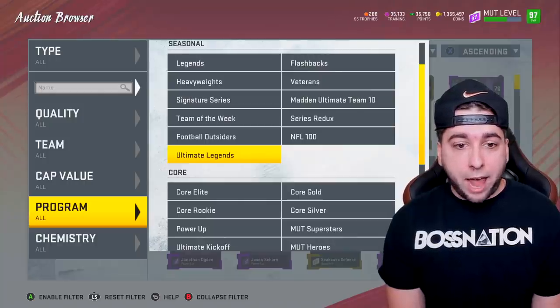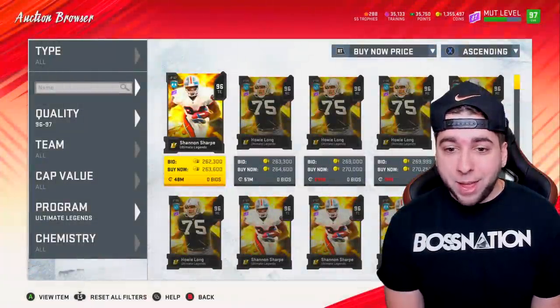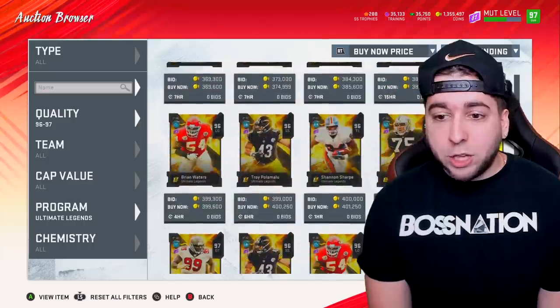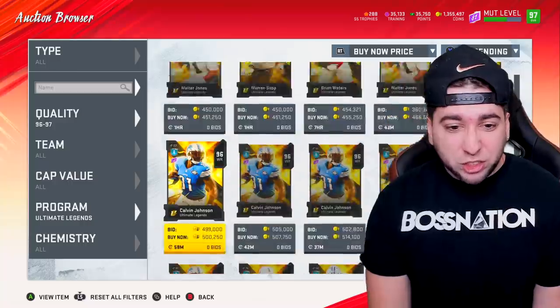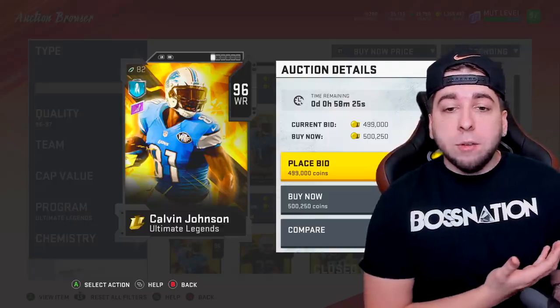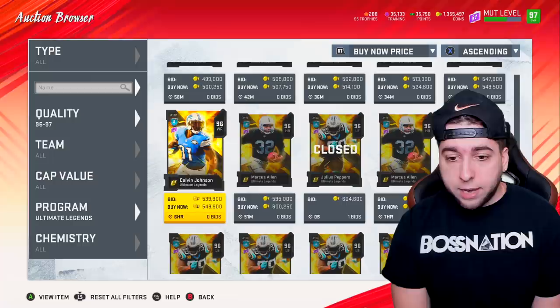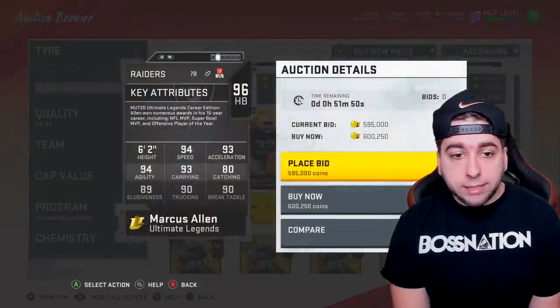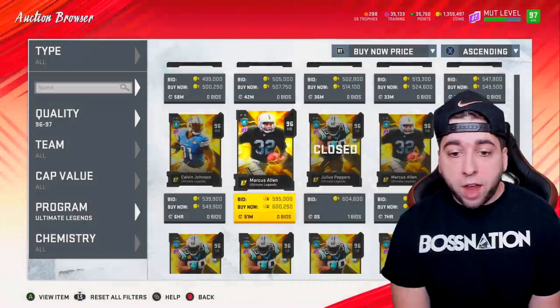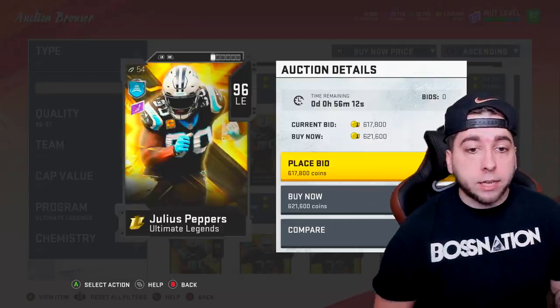There it is — the Ultimate Legends tab. Let's see who's in there. The cheapest ones are Shannon Sharpe and Howie Long. I think I'm gonna bring the Hen Dog to our team. The first batch of Ultimate Legends — yes, Calvin, wide receiver, is in the game. They dropped the free safety edition but I wanted the wide receiver edition of this card. He's finally here. Today they also dropped a Marcus Allen 94 speed, 94 agility, and a Julius Peppers 96.